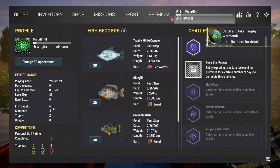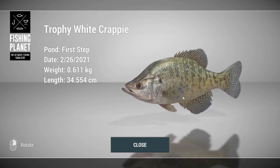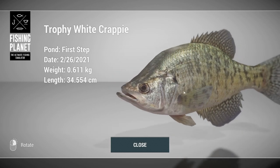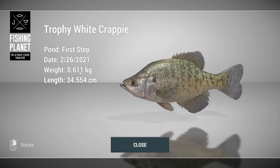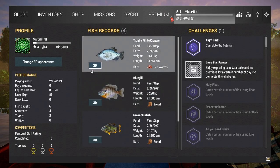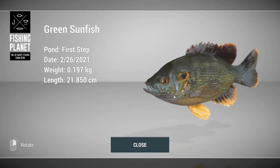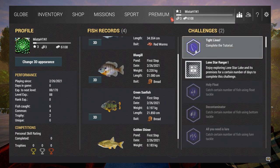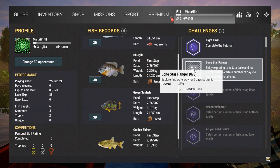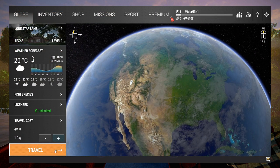I've caught six fish in total — two are trophies. Can you believe that? Trophy white crappie — look at that 3D model, that's legit for a free-to-play game. 0.6 kg — just over half a kilo — those are our first two trophies. We have bluegill, green sunfish, and golden shiner — look how beautiful and colorful that fish is. Challenges: I've completed the tutorial, and there's one in progress — explore this waterway for five days straight.